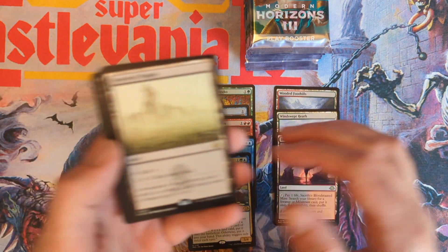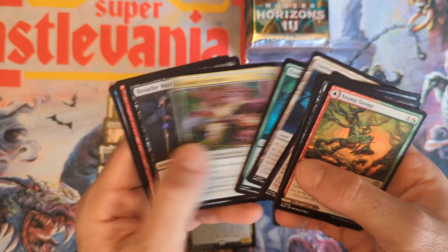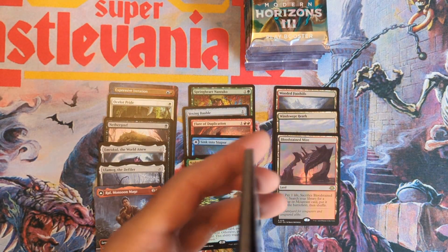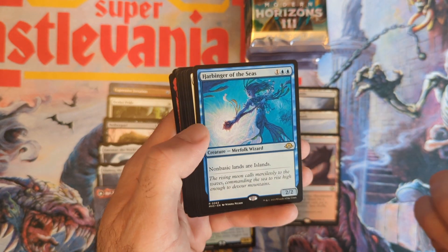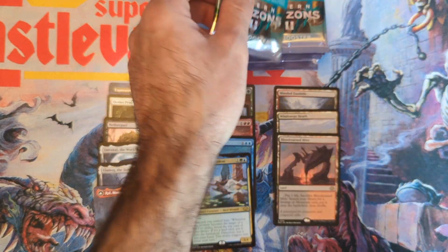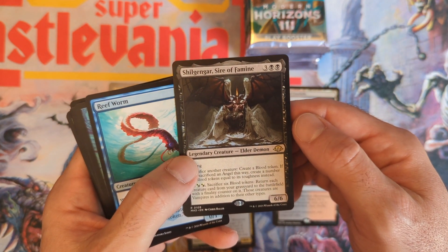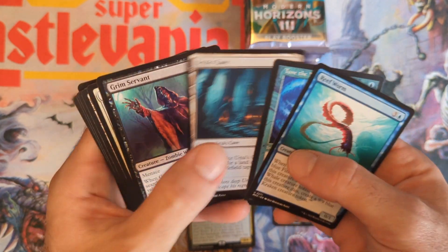Deserted Temple reprint — you can see the original set symbol there. I'm not sure what set that's from; I took a small hiatus from Magic from around '97 until 2020, so missed a couple sets. Harboring the Seas — your non-basic lands are now islands. Another Sink into Stupor. Cranial Ram — would be worth a lot if it hadn't gotten the ban hammer in Pauper, too powerful for the format. And an Elder Demon — that is a reprint too, you can see the set symbol there.